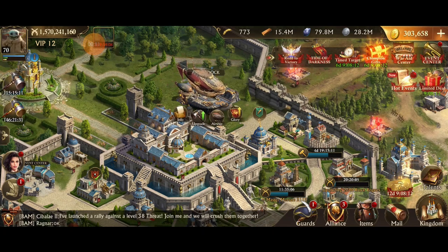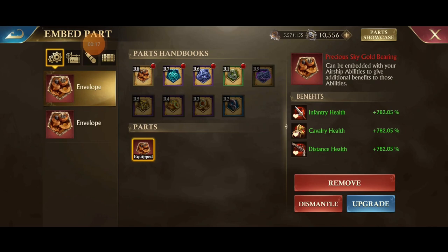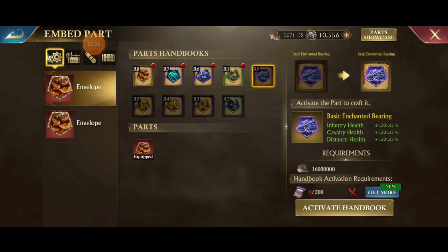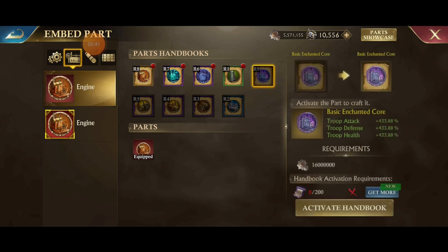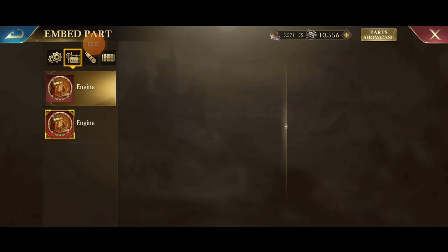The first thing I want to talk about is new airship parts. When you go into your airship, you can go to Enhance and then click one of the airship parts on the side. The stat gains are of course massive. They're also quite expensive to craft, but this is just every time — these updates are huge. Going from troop attack, just to the basic, you're going up to 433% troop attack from where I've got my epic and flawless troop attack for Sky Gold.